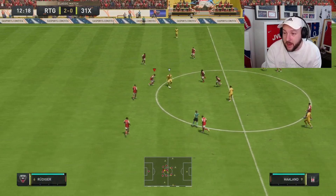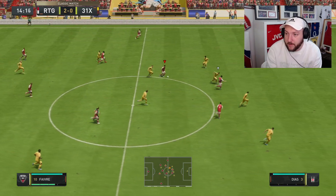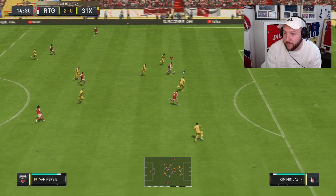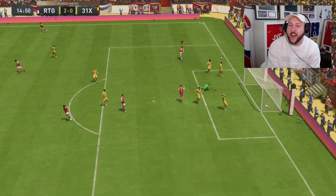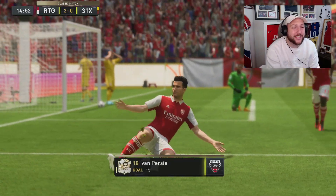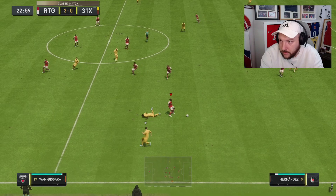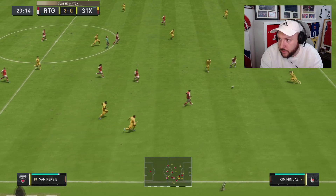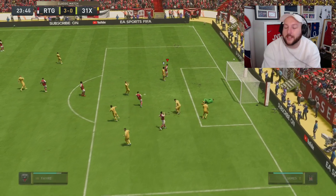This card is like the complete striker this year on FIFA. Van Persie runs behind — great ball — going all the way and it's another great goal! His left foot is thunderous. What a card this is. First in the middle, we find him — right foot — good save.